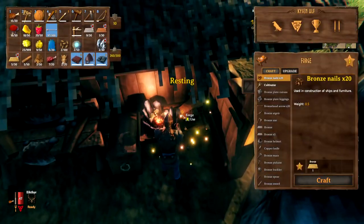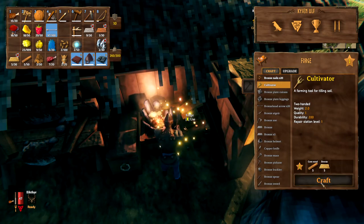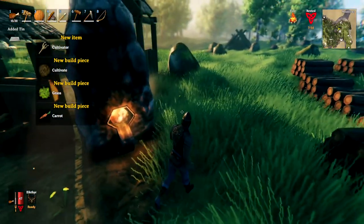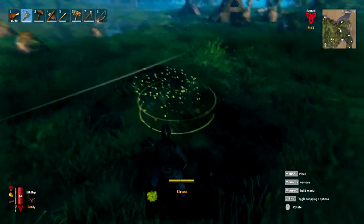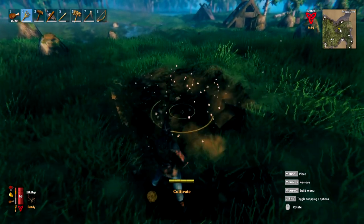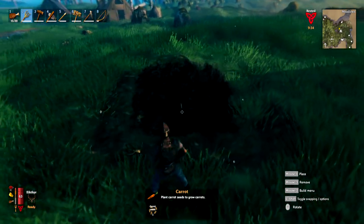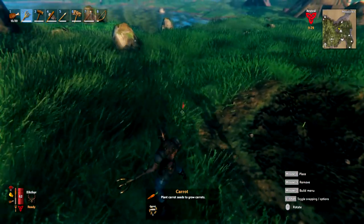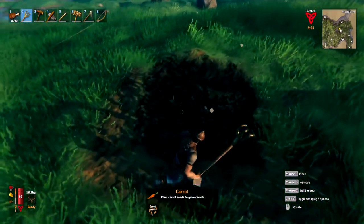Once you have a forge you can craft a cultivator, which requires bronze and core wood from black forest pine trees. With the cultivator equipped, right-click to open its menu where you can restore grass, create cultivated farmland, or plant crops. For example you can plant a carrot seed on cultivated land — but note that seeds cannot be planted on uncultivated ground.